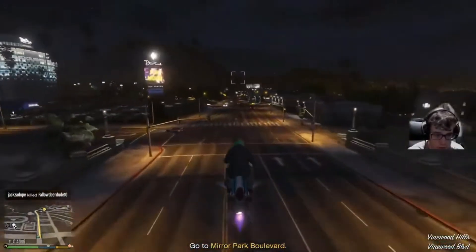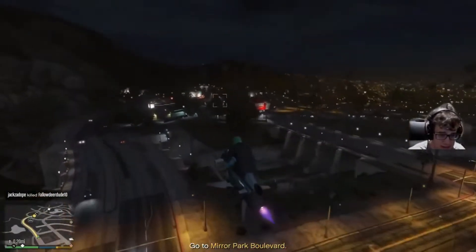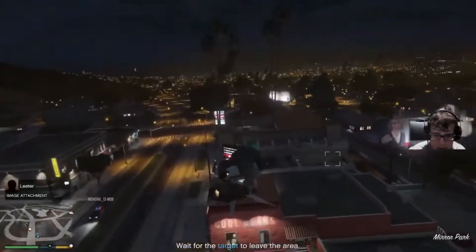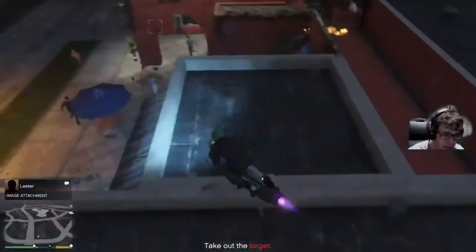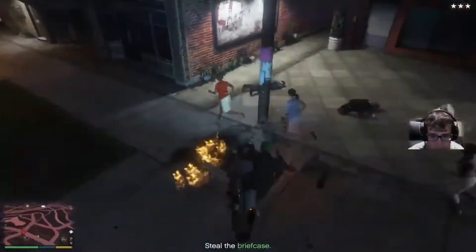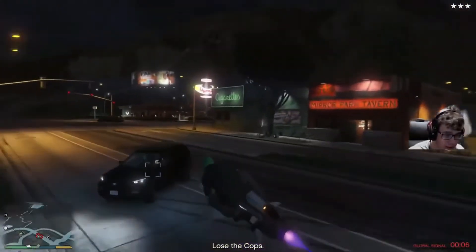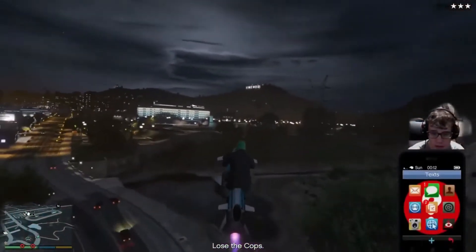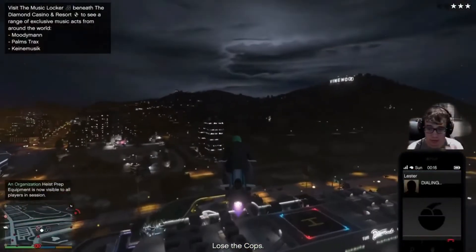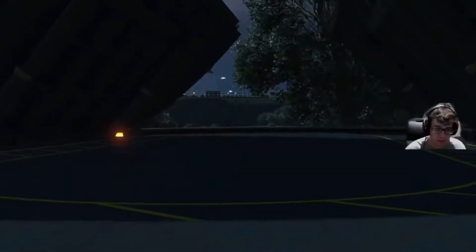Let's head over to Mirror Park Boulevard and get this started. All we have to do is take out one enemy, take the case, and go - that's it. Very simple. Take out the target, which should be right there. I took him out, grabbed his case. Now all you have to do is call Lester and get the cops called off. Then just deliver the box and you're done.